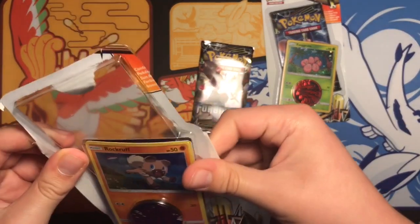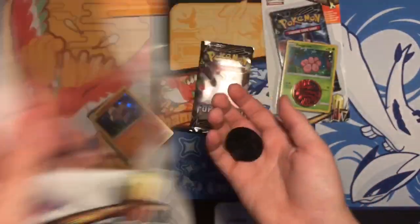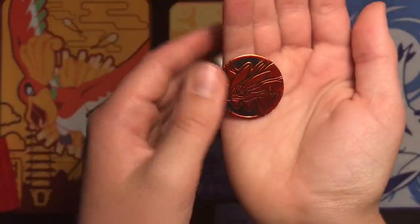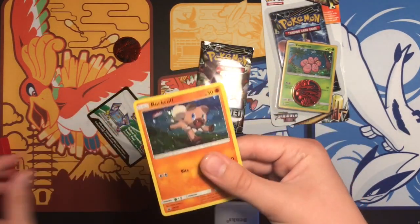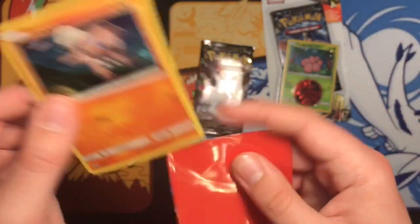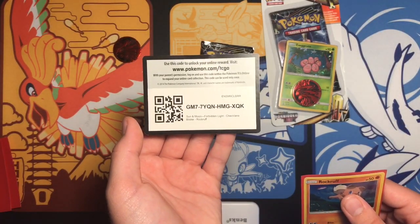Ugh, this is being a pain to open. Alright, throw that on the floor. So we've got this nice pin — I think this is a re-pin, I guess you could call it. Pretty bad condition actually, there's a scratch on the back. But it's Sun and Moon Promo 120. That's pretty cool. And you guys can get that code right there.